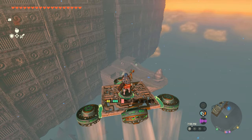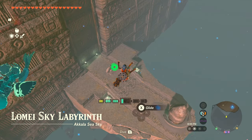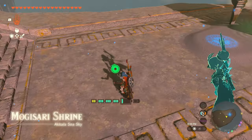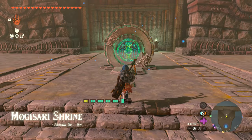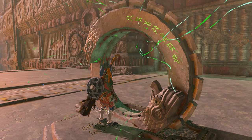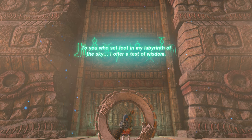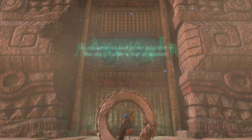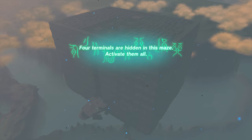Almost there — three and a half batteries used, three and a quarter. Once you land, you can activate this shrine for a checkpoint. I've got a guide for that linked in the description — it's a really fun shrine, one of the most fun they've done. When you're ready, press this switch, and as long as you have completed the Labyrinth on the ground, this door will unlock. The voice says: 'To you who set foot in my labyrinth of the sky, I offer you a test of wisdom. Four terminals are hidden in this maze. Activate them all.'